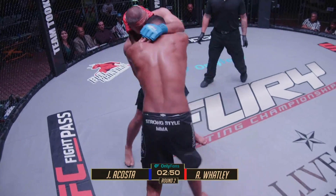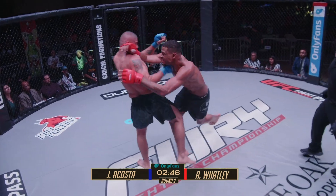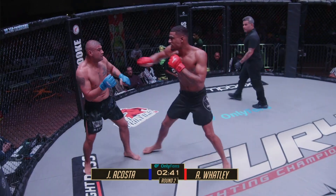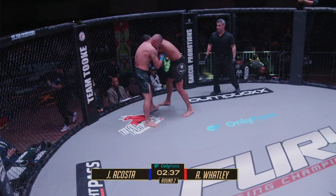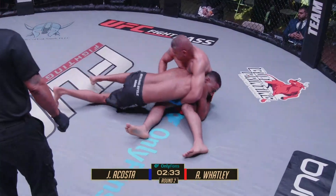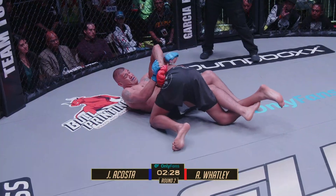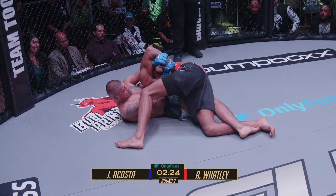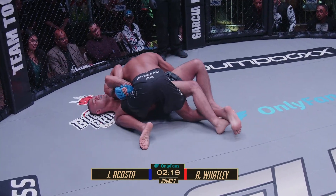Second round underway — same type of pace to start. Two big knees there from Watley. Good right hand there — good exchange by both gentlemen. Watley able to land a little bit more of the powerful strikes for the time being, and Acosta's finding the chin of Watley, but Watley's able to absorb him. Nice little double leg there — passes immediately over into side control, looking to gain some sort of control here, but gets his arm caught up for just a moment.